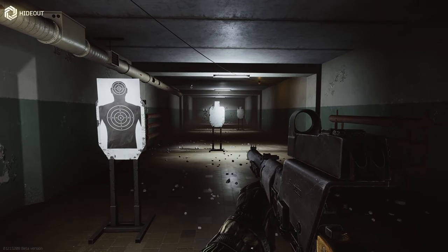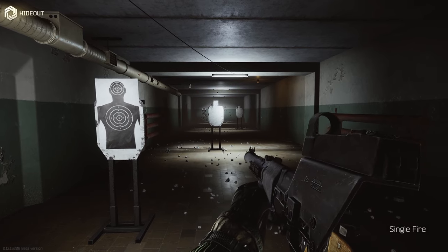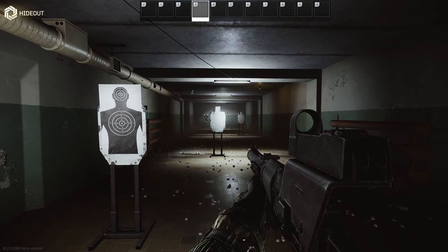Inside the hideout — if you want to get the recoil lower you put yourself on a Cobra mount, as it's minus one percent recoil, but it's really bad for your ergo. So I'll show you the ergo build first.